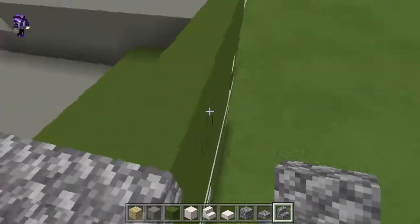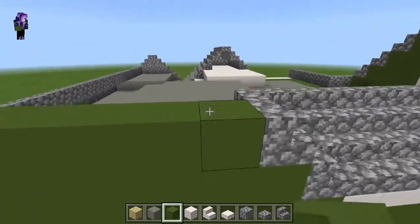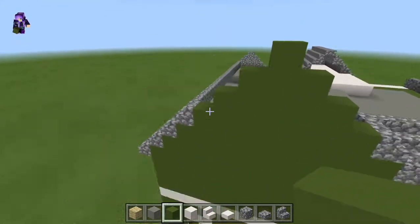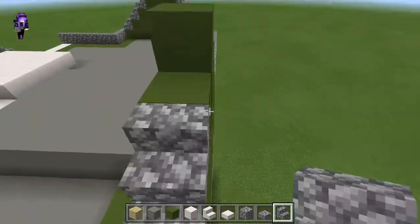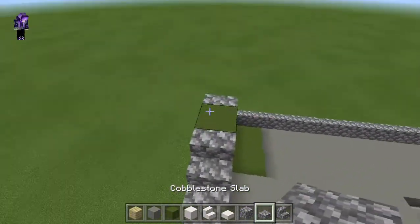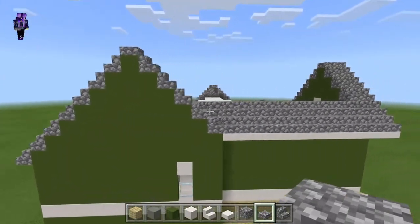Now we build this up. Get a green staircase in there. This one's a lot easier to tell what I'm doing because it's different colors. It's just a little green staircase. See? And then you cover it with stairs — stairs, stairs, stairs — and stairs, stairs, stairs — with a slab on the top. Just like that. Not too hard.